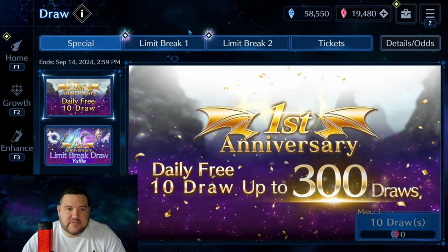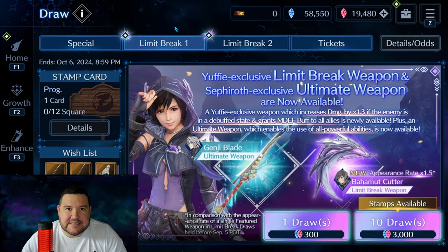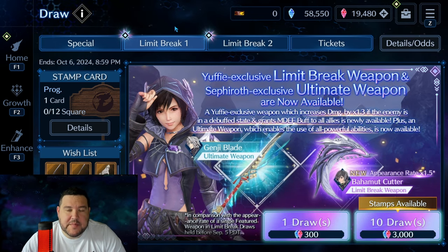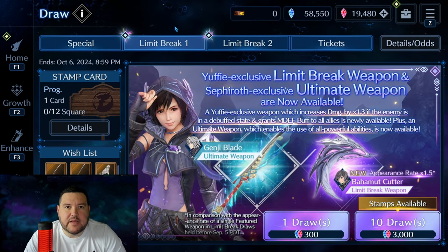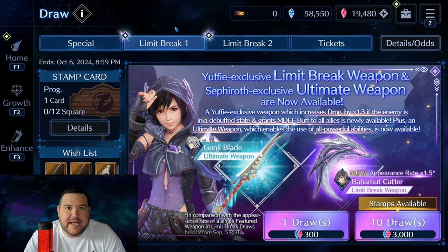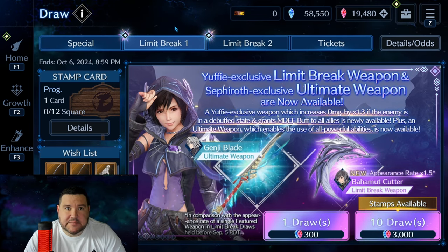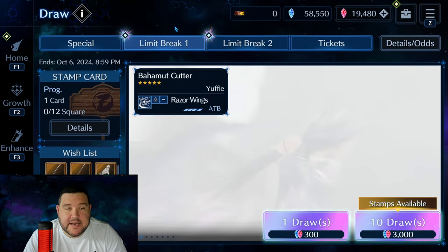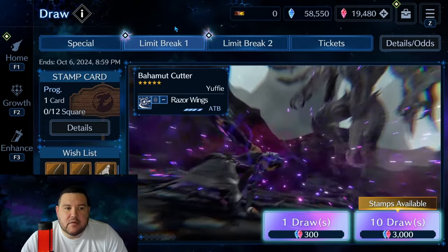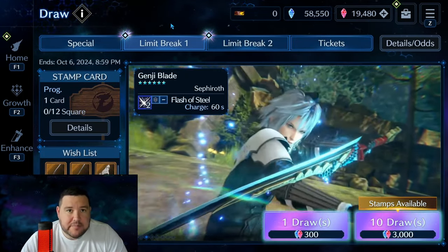I will say at the beginning of this video that I am not planning to pull for Yuffie yet. The reason is I know that Tifa and Aerith are both coming out, and I really want to most likely take both of those weapons to OB6 at a minimum, if not possibly take Tifa's to OB10, depending what it is. But I don't want anyone to take my waiting to pull as a sign that this is not a great weapon, because it is.